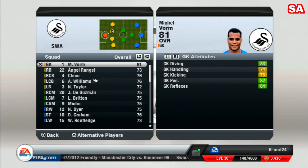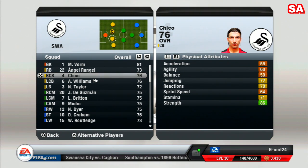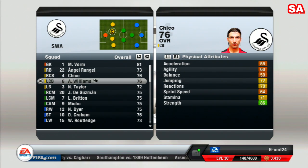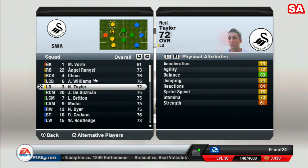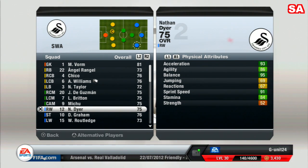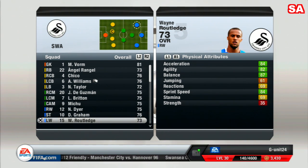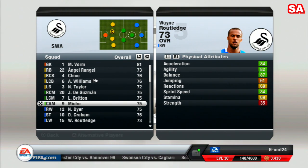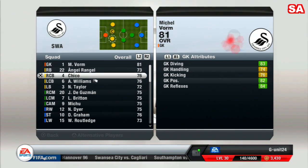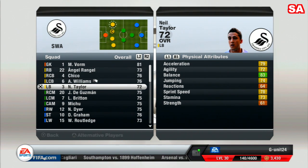We're playing a 4-3-3 formation. The goalkeeper is rated 81, right back is 73, center back Chico is 76, Ashley Williams is 76, Taylor is 76, Guzman 72, Britain 75, Mitchell 75, Dyer 75, Grahams 76. The whole squad averages around 75-76 overall, though the fullbacks bring it down a little.